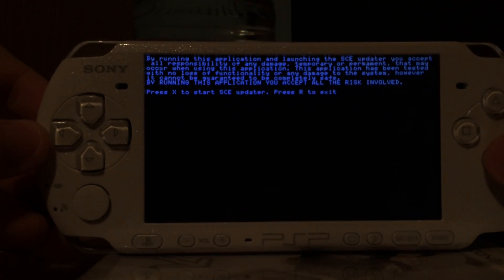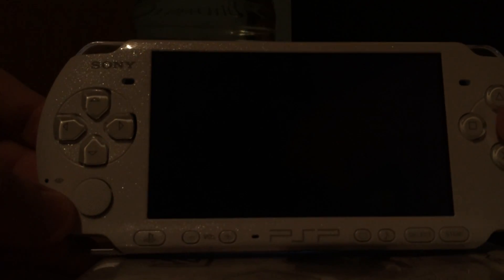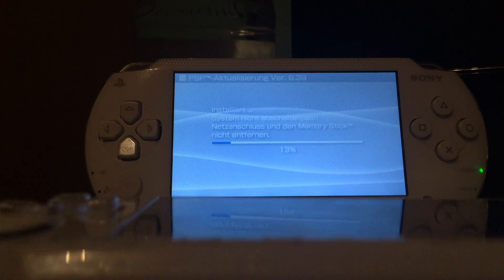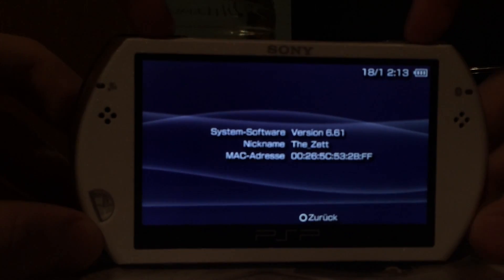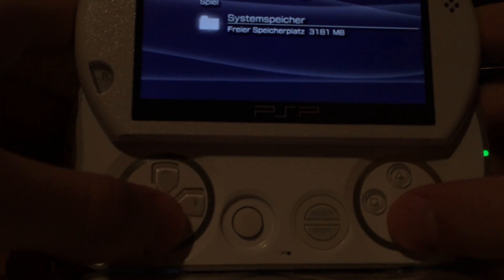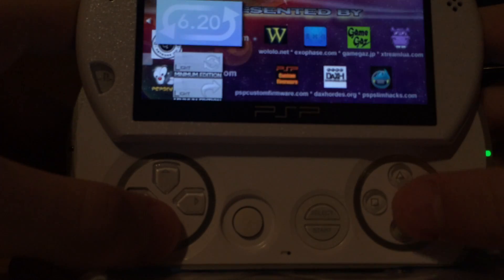As you can see it's installing the version. On my 3000 I'm doing the very same. And on my PSP Go I'm also doing the very same — downgrading from version 6.61. I'll use the updater for 6.61 and the downgrader.